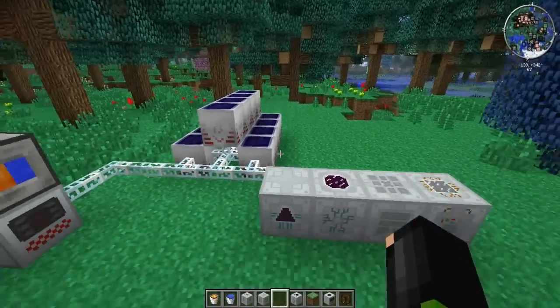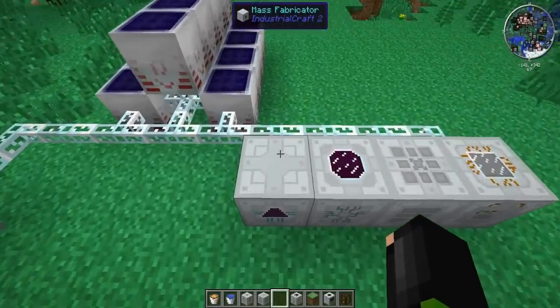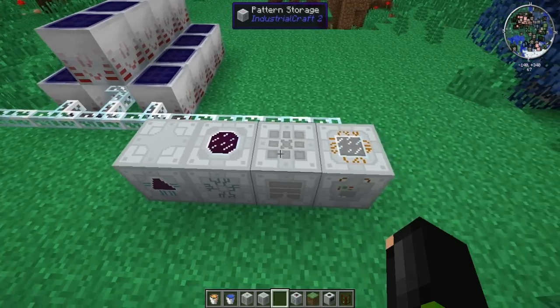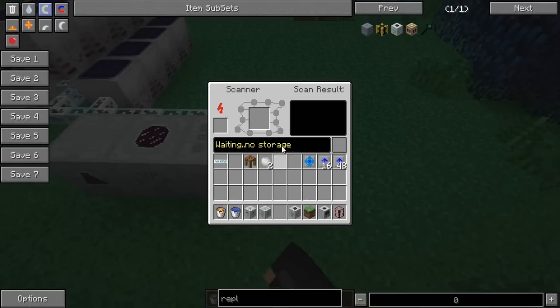So what you're going to need to make Liquid UU is a mass fabricator, a replicator, a pattern storage, and a scanner.